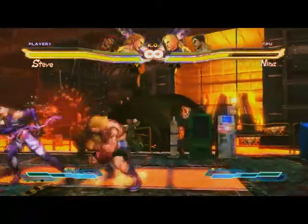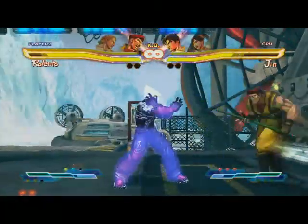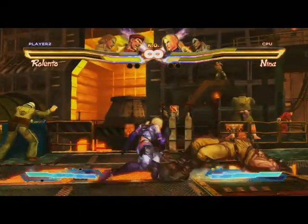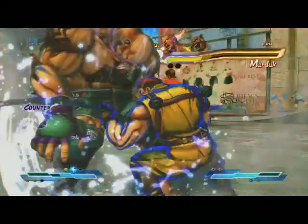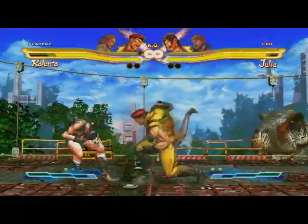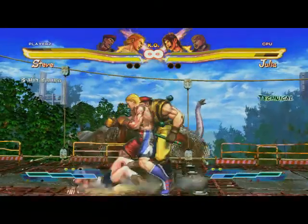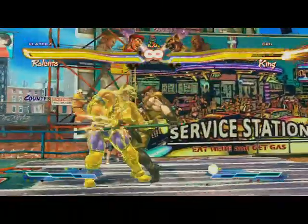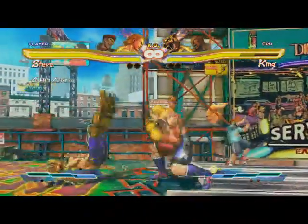Some of the Tekken characters have added projectiles. There are several ways to tag out: the traditional tag, the tag pop-up, and at the end of most combos you can also hit Heavy Attack twice. However, that can lead to accidental tag outs and bad attack opportunities.